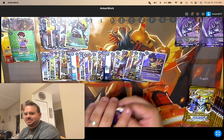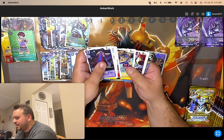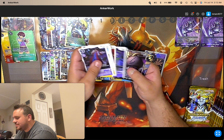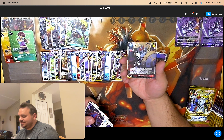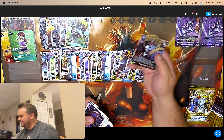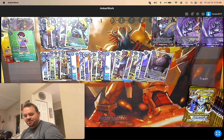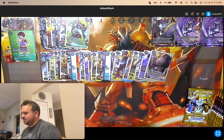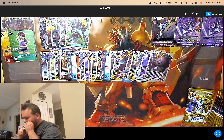I think we got my other alt — an Alt Gallantmon Secret. So a secret alt — that looks really good, that is really cool. Belphamon Sleep Mode. So that's actually really cool. We got an alt secret and the low pull rate from my box.